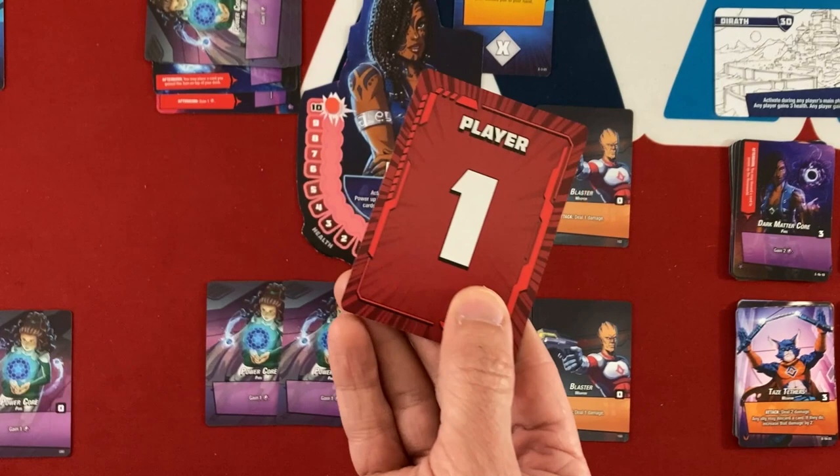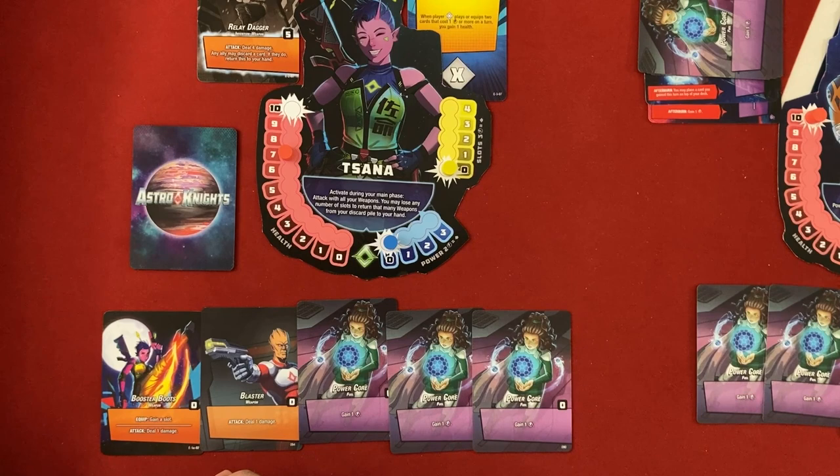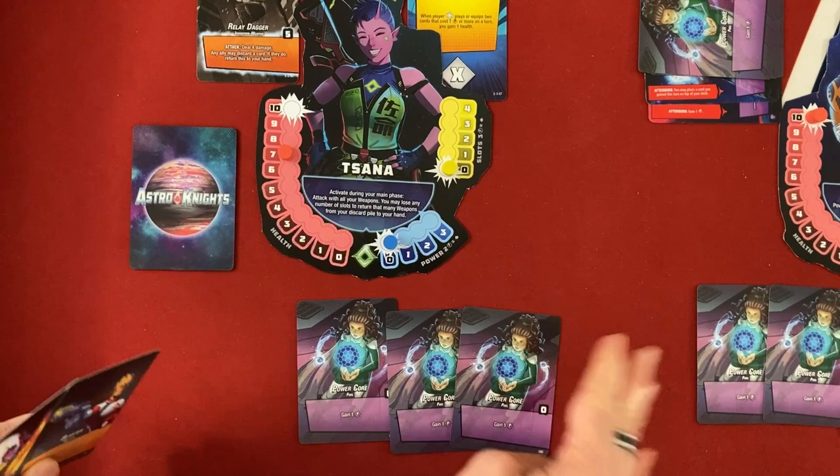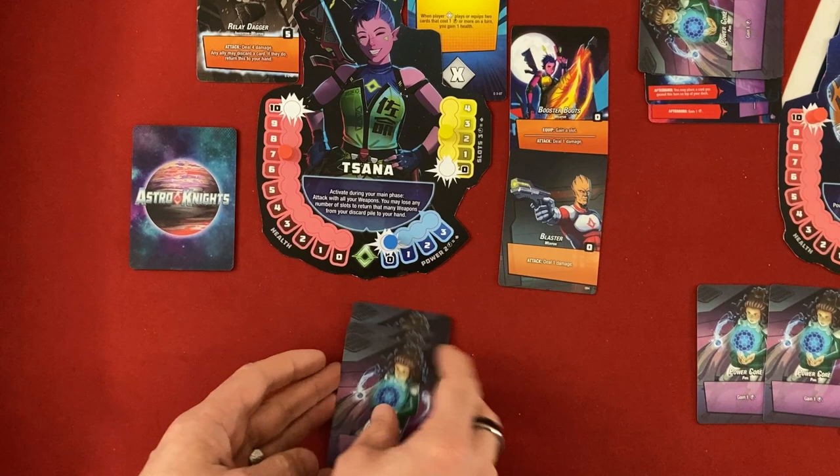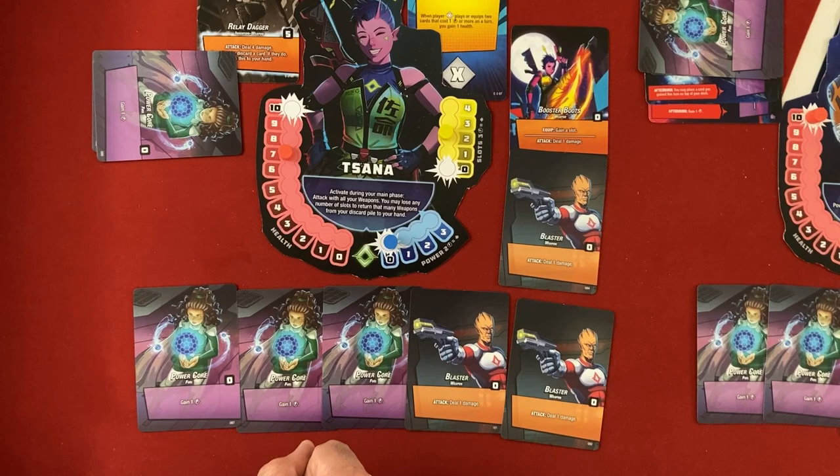Now it's Sana's turn. It's telegraphed first turn — I have zero slots and two weapons. I'll spend three money to buy a slot, equip the Booster Boots to gain a slot, then equip the blaster. Sana had two blasters waiting in her deck too, so I definitely needed them.